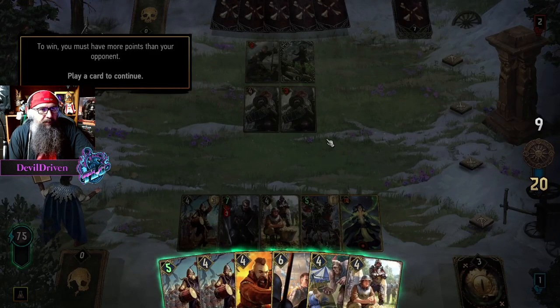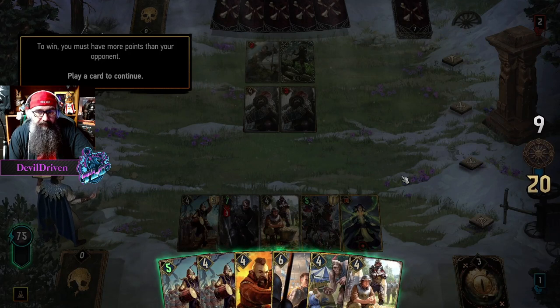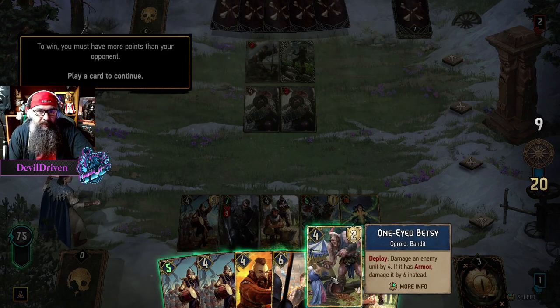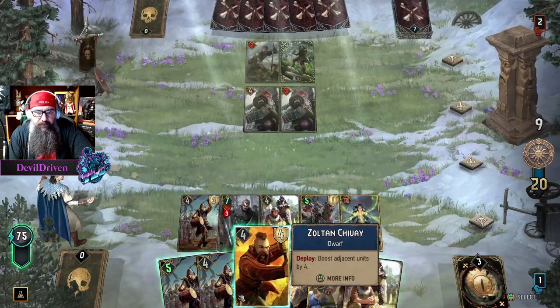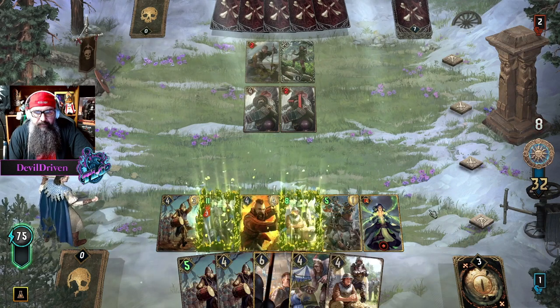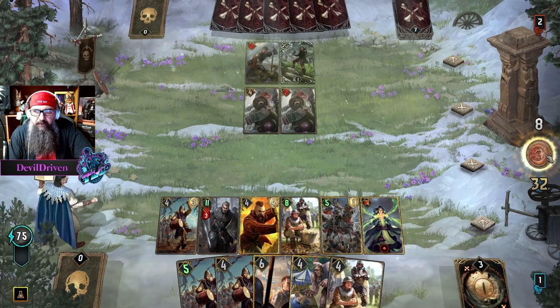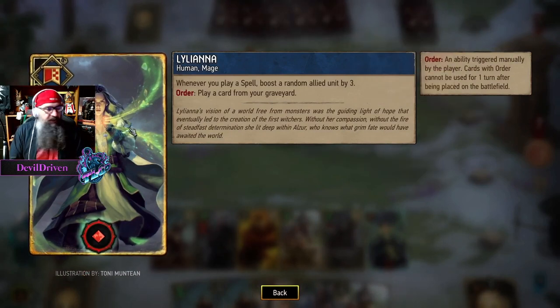To win you must have more points than your opponent. Play a card to continue — so we just keep going. We only draw one more card, so I think we play one of our home runs right, because there's no more. I think we're gonna win no matter what. Damage an enemy unit by four if it has armor. Boost adjacent units by four — so it's ending right now, this is max points right here. We don't have any spells so we're not using this. Look at her art though — she's got the wolverine claws going on.